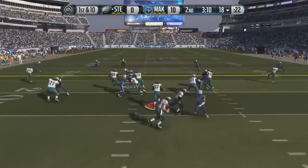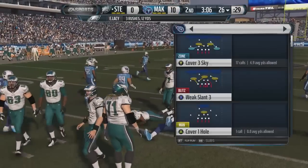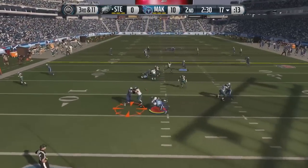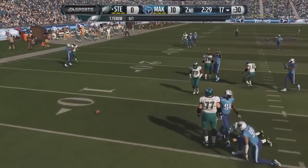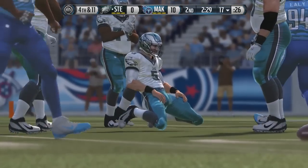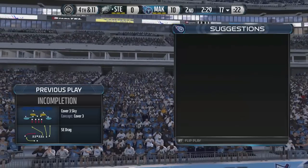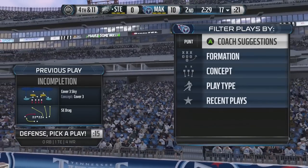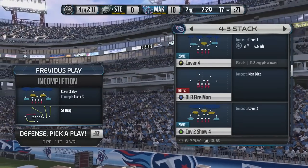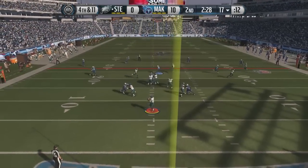Here we are back on defense. Need to try and stop my opponent. He's going with another draw up the middle. He definitely likes to do that. Third down and eleven for my opponent. Just trying not to give up any big plays here as we're getting in the backfield once again with Aaron Donald. Bringing him down, which is going to set him up with a fourth down and eleven. Let's see if he's going to punt the ball or go for it. He is going to go for it here, so maybe if we get the stop right here, we can force the rage quit. He has a fourth down and eleven. This would be a big stop here.